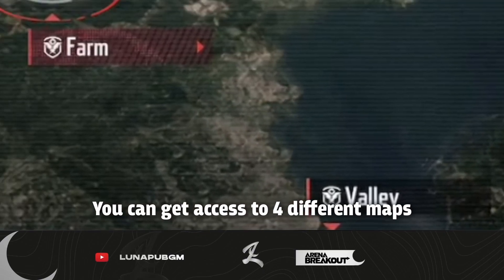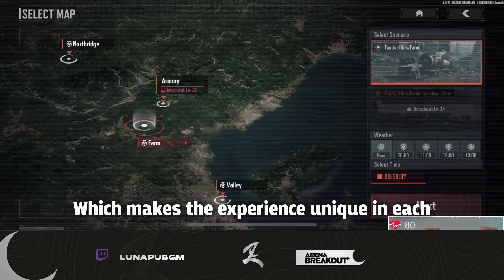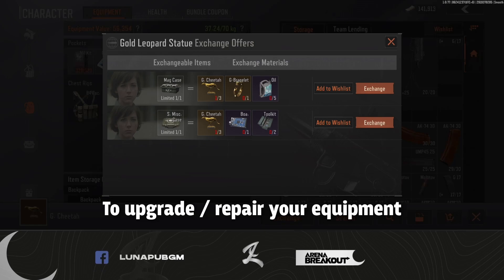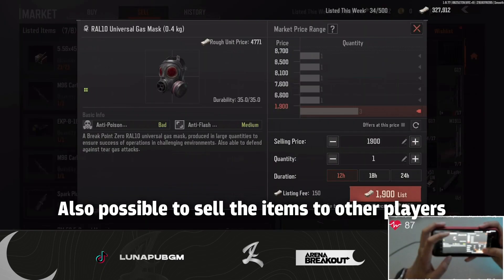While leveling up, you can get access to 4 maps, which makes the experience unique in each. You start to make some contacts — they provide you missions, and you can exchange the items you found to upgrade your gear or even repair it. It is also possible to sell items in the market to other players, and vice versa.